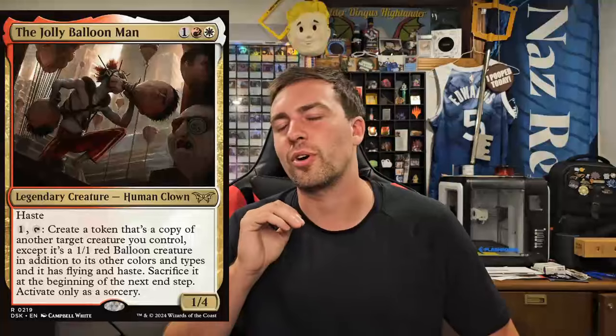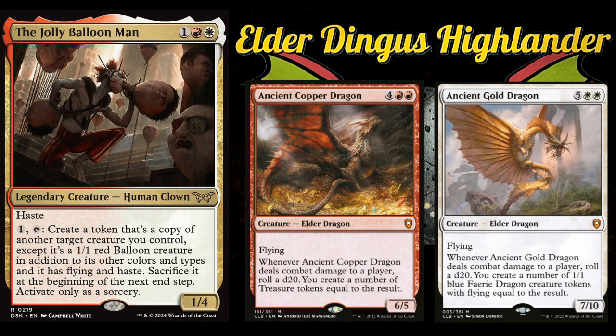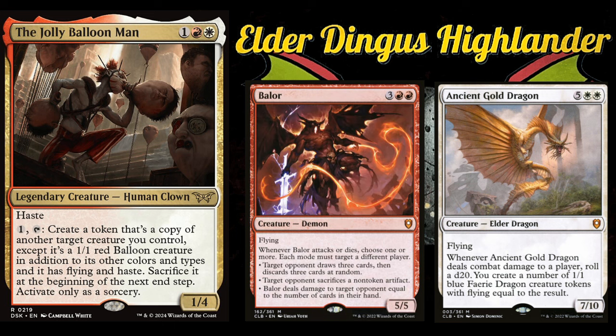Let's talk about creatures you could throw into this deck to copy with Jolly Balloon Man. There are a lot of really good value creatures — both for dealing combat damage with triggers, attacking triggers, and enters-the-battlefield triggers. Aerial Extortionist can bounce permanents and draw you cards, and has extra value against decks like Prosper. Ancient Copper Dragon and Ancient Gold Dragon are fantastic — it doesn't matter how big the creature is, it just needs to deal one damage, then you roll a d20 and get a bunch of treasures or tokens. Balor is cool because its trigger fires when it attacks or dies, so a token copy gets the attack trigger and then the sacrifice trigger — double the abilities.